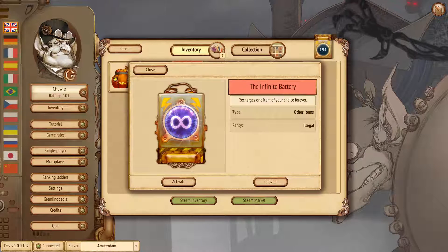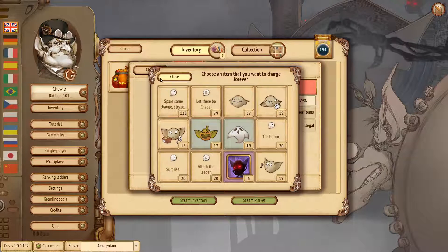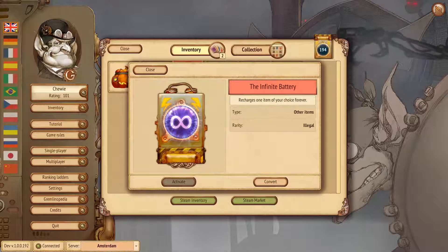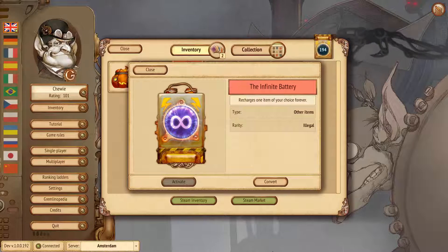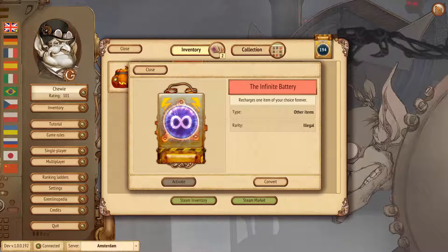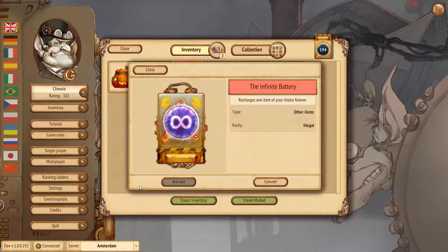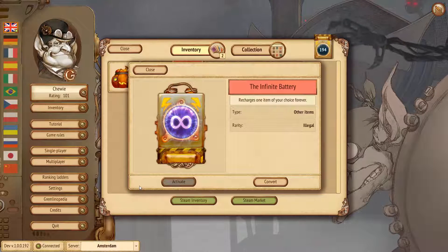It's level number five — we're not sure we'll go beyond that. The item is called the Infinite Battery. You can choose any regular item in your collection — normally those items require charges. For example, a global effect: you play it once, twice, three, four times and then you have to reload. The battery can make any of those items permanently working, so you don't have to recharge it at any time in the future. It's a very rare item and we expect maybe 50 such items will be dropped every month.